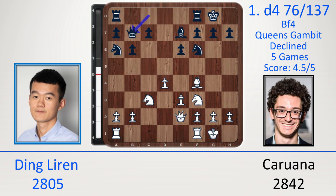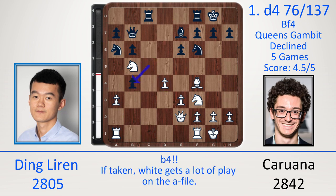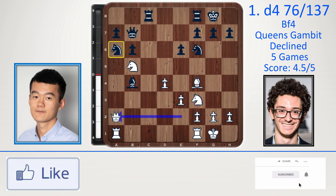Queen c8, queen b7, a3, c5, knight b5 — putting the knight here with additional support later. The rook can go to c1, maybe rook to d1, maybe a knight into e5. Let's see how this middle game develops. Rook c8, b4 — an amazing move. Because if take, take, if knight b4, then rook a7. After bishop b4, queen a2 — the pressure on the a-file will be too much. You can block, but then knight d6 is the problem.